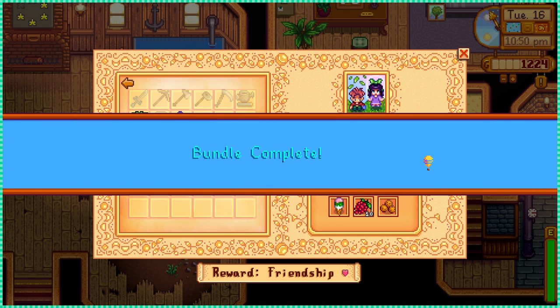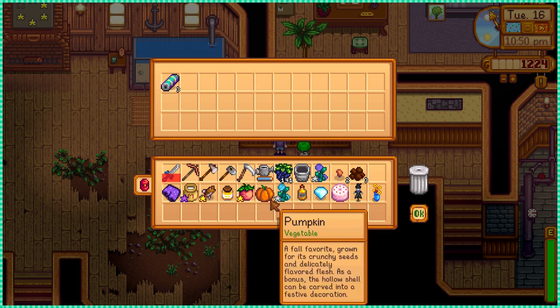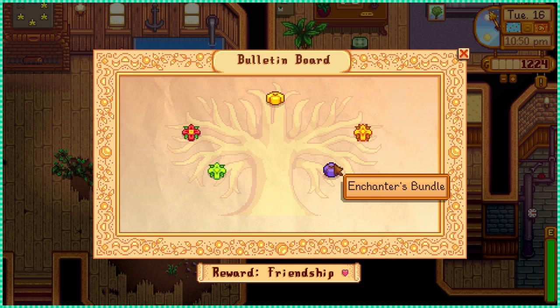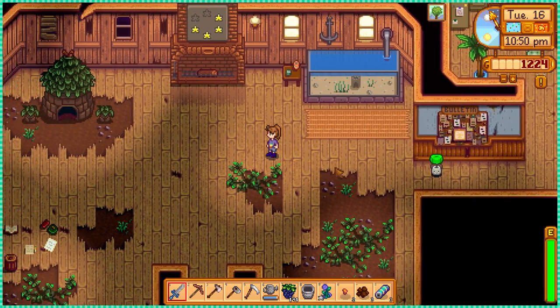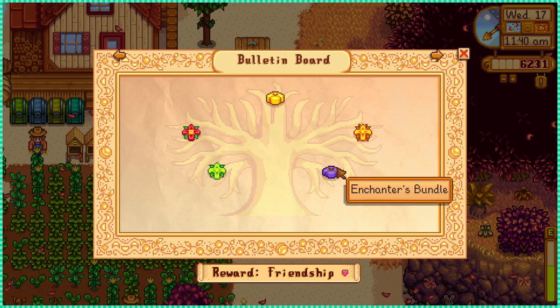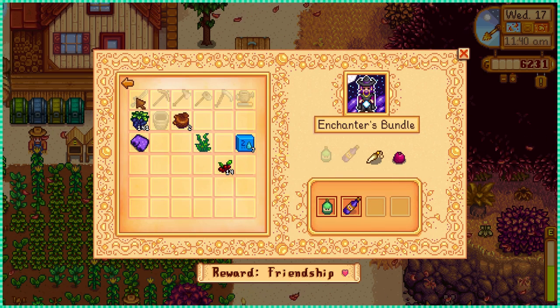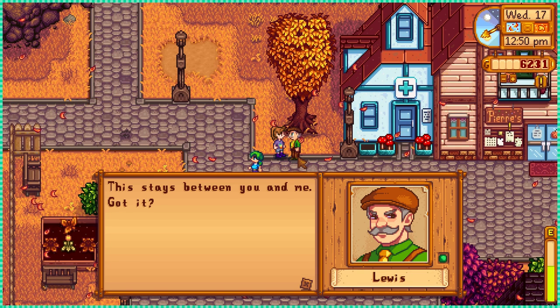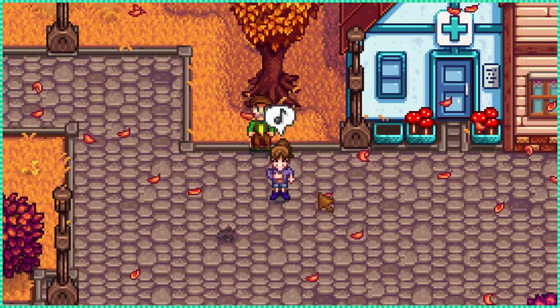After the festival, I went quickly to the community center to complete the kids bundle, which gave me some batteries in return — same as the Demetrius bundle reward. At this point I was only missing the winter forageables, the free apples, the pomegranate, and the rabbit's foot. I returned the shorts to Mayor Lewis, who didn't even thank me. I'll keep your secret — it's not like this is going on the internet or something.